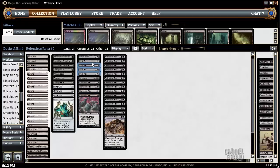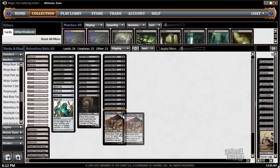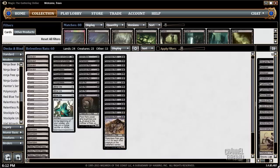Pack Rat to get going. Pack Rat is great — gives us lots of options in the late game and protects us from flood. Then we have 15-16 Relentless Rats, and we're going to expect to start with about 2 and draw into our 3rd and 4th to get 5/5s.